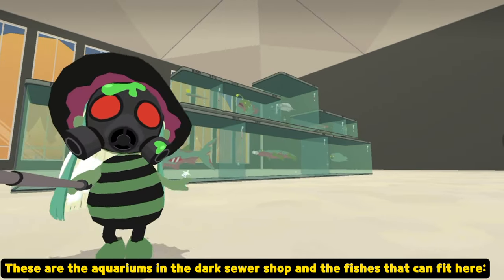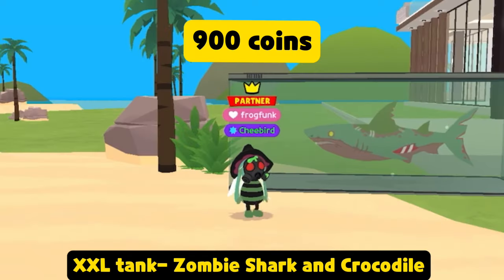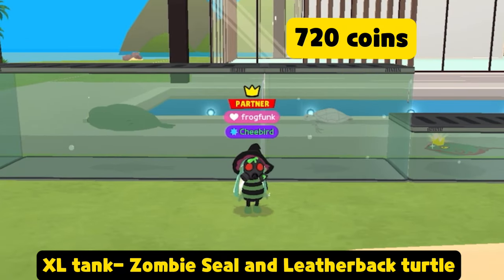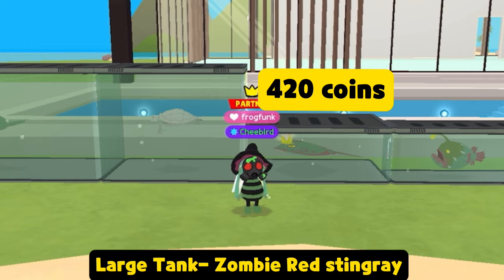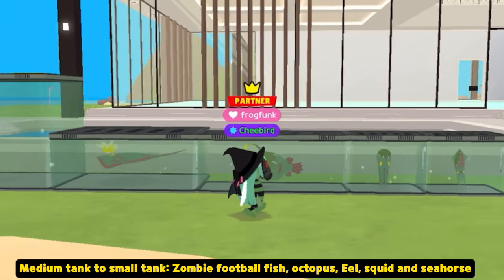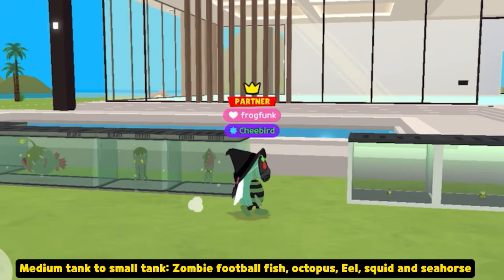These are the aquariums in the dark sewer shop and the fishes that can fit here. XXL Tank: Zombie Shark and Crocodile. XXL Tank: Zombie Seal and Leatherback Turtle. Large Tank: Zombie Red Stingray. Medium Tank and Small Tank: Zombie Football Fish, Octopus, Eel, Squid, and Sea Horse.